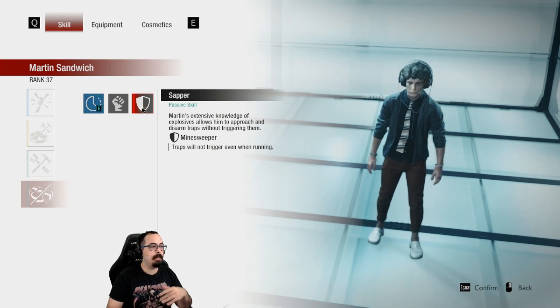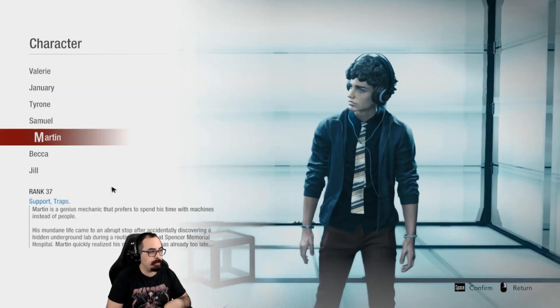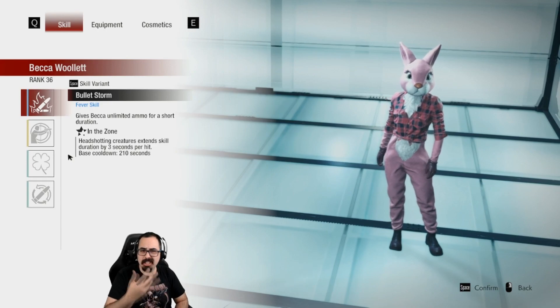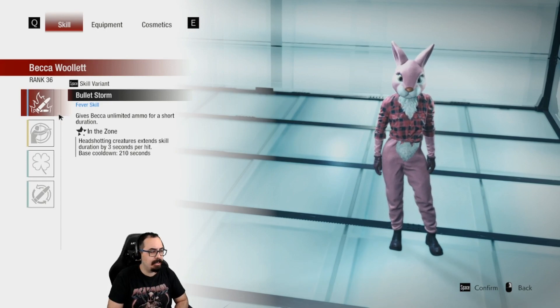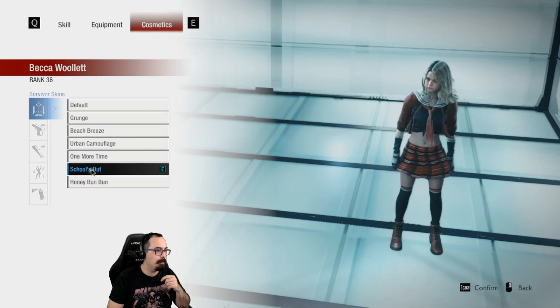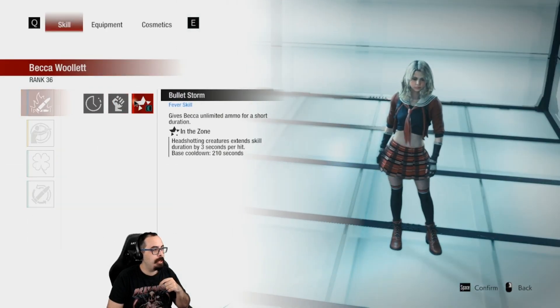One of the big things to keep in mind is that all of these abilities are unlocked at higher levels — if you haven't unlocked them you can go and check yourself when they unlock. Sorry for the bunny costume, I just unlocked it on Becca and had to show it off.